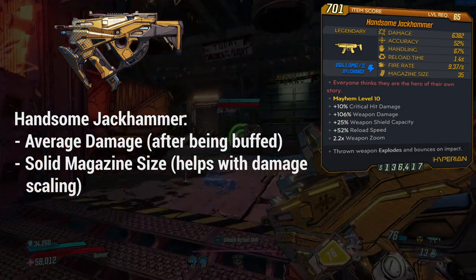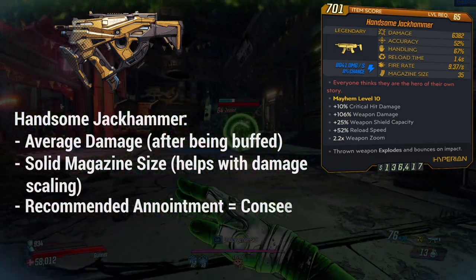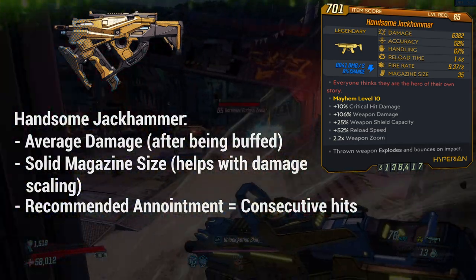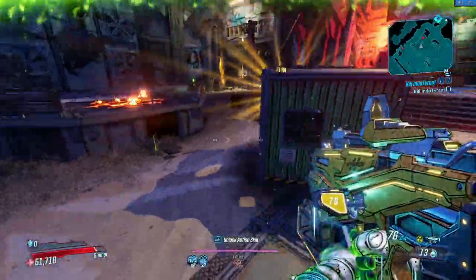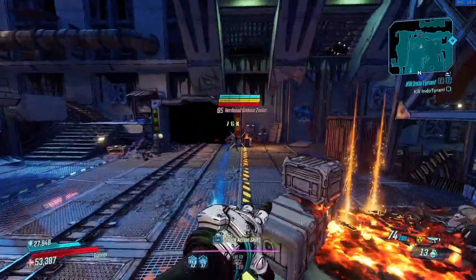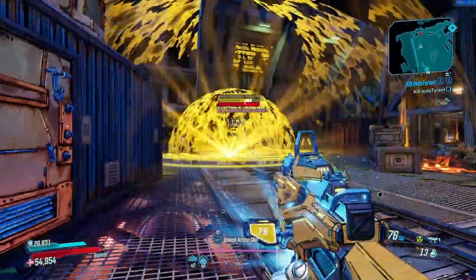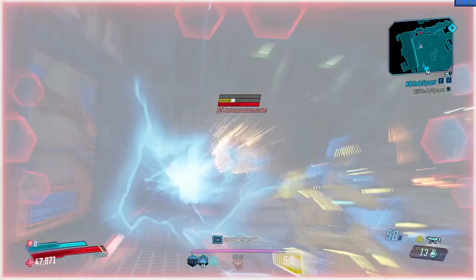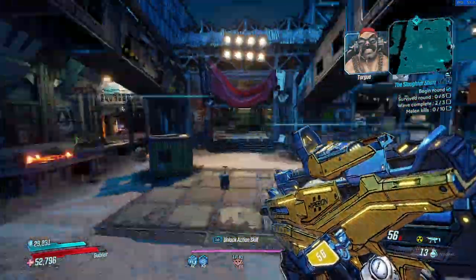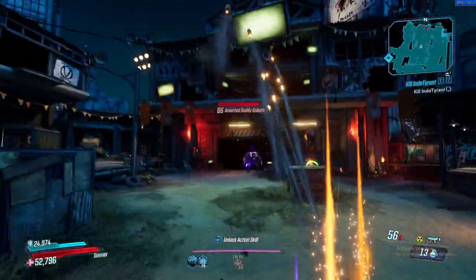Overall on first impressions the gun looks pretty good and performs well once you spec into the right build. The recommended anoint is Consecutive Hits. I would suggest the 300/90 anoint, but because the base damage is fairly mediocre, it doesn't always guarantee one-shot kills — meaning once the enemy goes below 90 HP, you're basically using a gun with a virtually useless anoint. That's why I suggest Consecutive Hits, and as you can see in the background gameplay, it does really well.